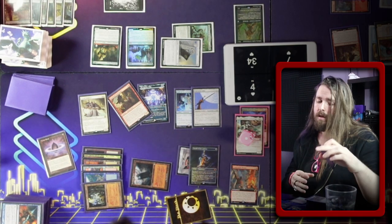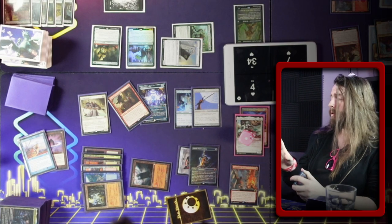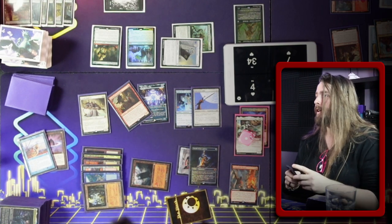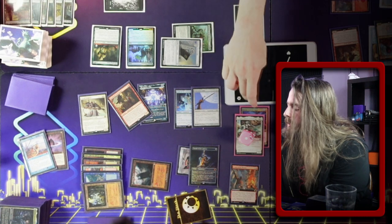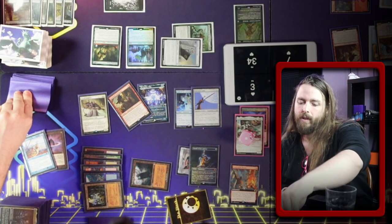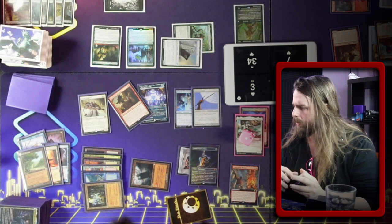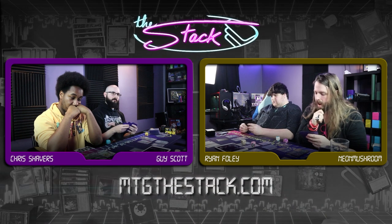I'm gonna flashback Brain Freeze. Niv, niv — I'm gonna declare my targets. It'll be the 19th copy of Brain Freeze targeting me. The other 20 iterations will all be targeting you. Triggered it. So it's 20 — it's your total deck. I'm gonna do myself for three. And then Niv, yadda yadda — I wonder what your library sizes are. I bet they're pretty cool. Storm's at 22 because of the Brain Freeze. I'm at three.